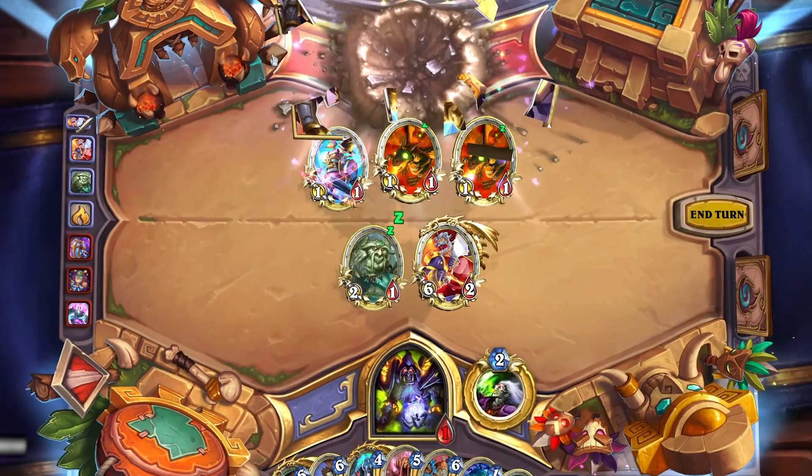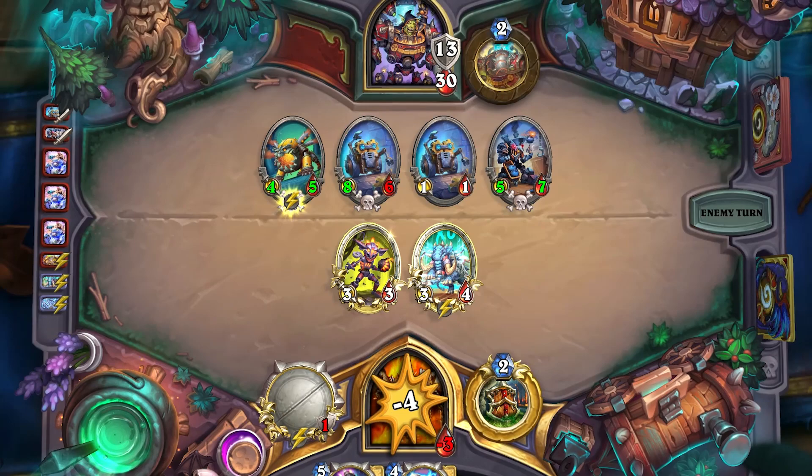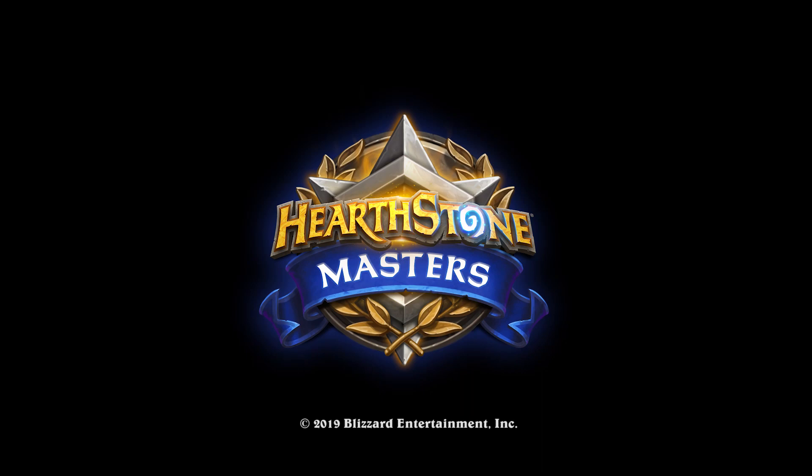There are dozens of examples where keeping the simple concept of drawn probability in mind could be the difference between taking the win or eating a loss against decks that are teched to the teeth. So remember, keep track of what's been played and always assess the likelihood of your opponent having those potentially devastating tech cards. Let us know what your favourite tech cards are in the comments and we'll see you next time for another episode of Well Played.